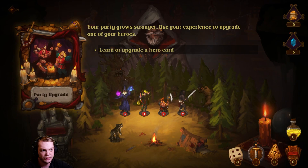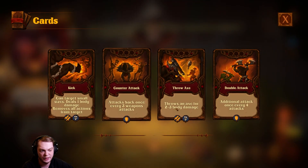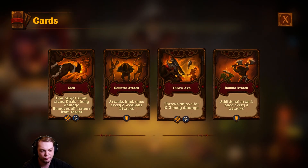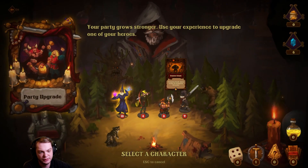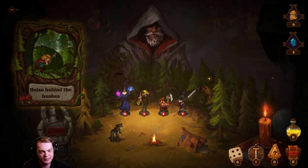Your party grows stronger — use your experience to upgrade one of your heroes. Additional cards once every four attacks, counter attack once every three to four weapon attacks. Let's go with counter attack because the barbarian is a tanky one.